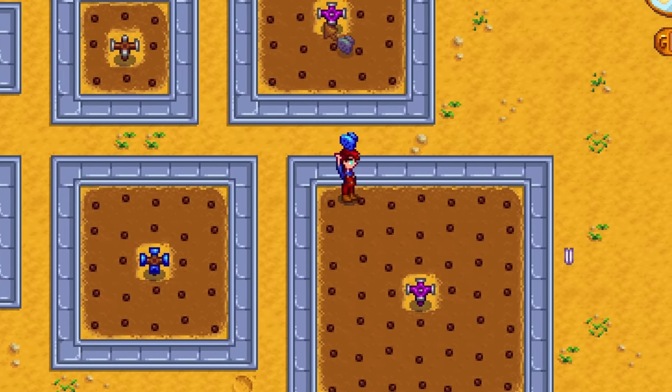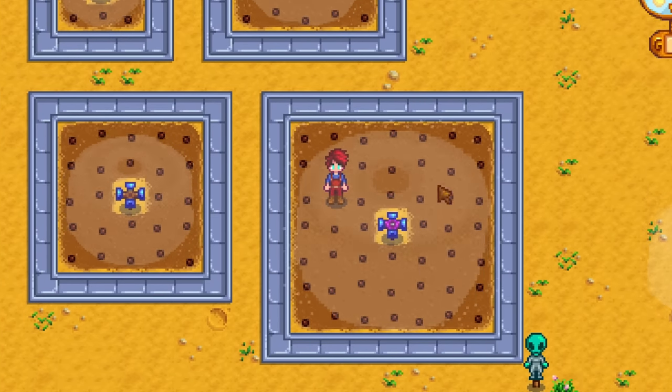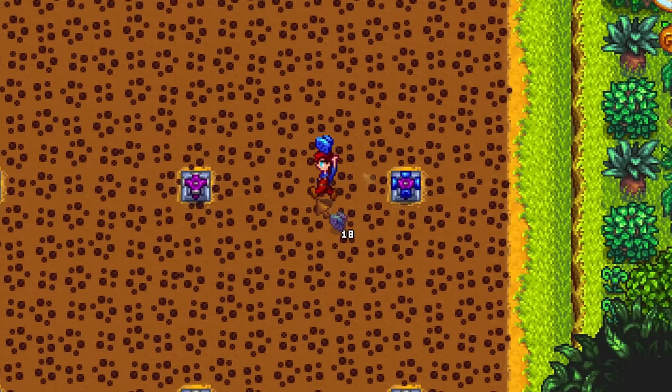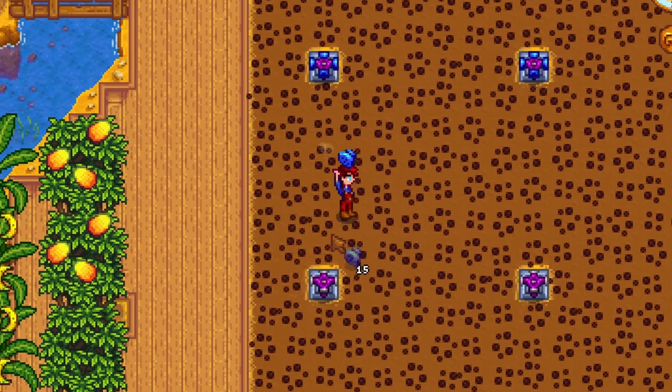The other upgrade is not the same — it's amazing. The pressure nozzle will increase the range of any sprinkler by one tile. This is a normal sprinkler's range; this is an upgraded sprinkler's range. Look at it — it's amazing. Do not waste your key gems on Enrichers. Buy pressure nozzles instead.